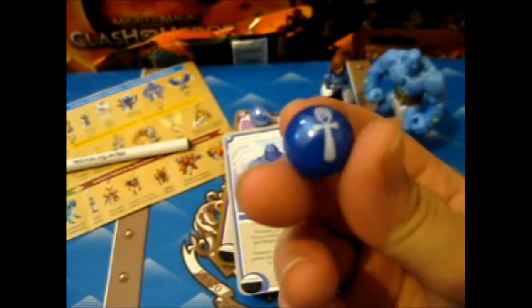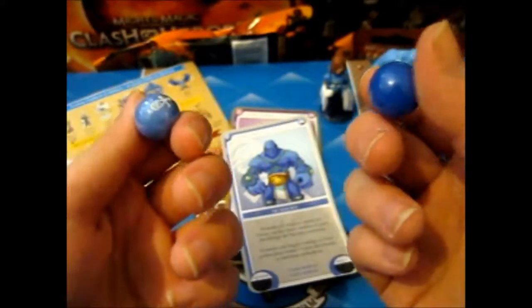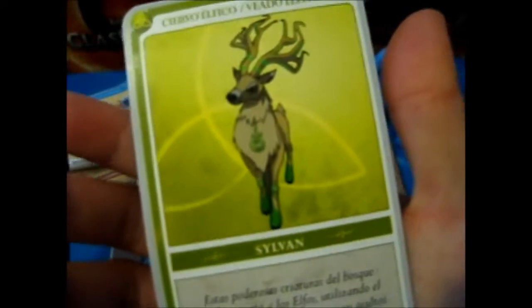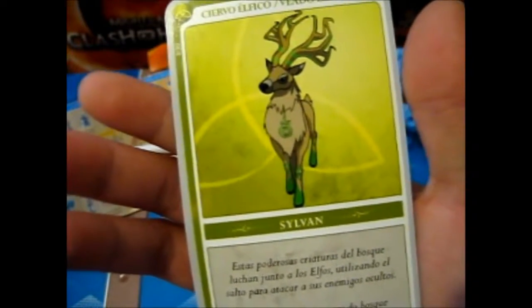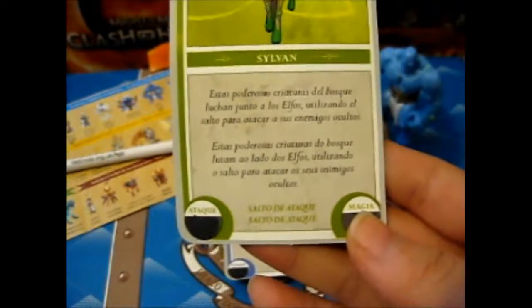And we got another blue one. Though, for some reason, this blue looks darker than that blue. I don't know if they're painted differently or the paint fades differently. Note of clue. That's recycled. The card is... E... Ciro... Elf... Figo? It's a deer. Read that if you can, or if you want to.